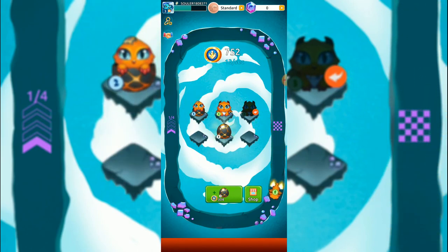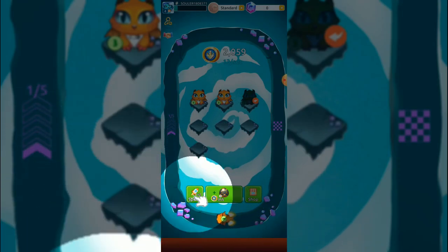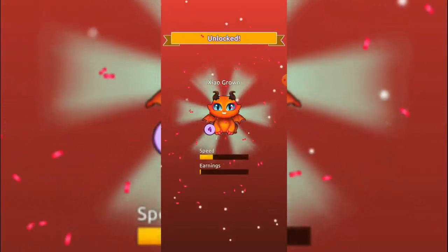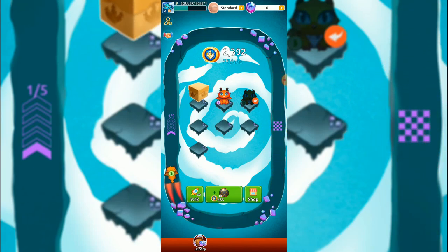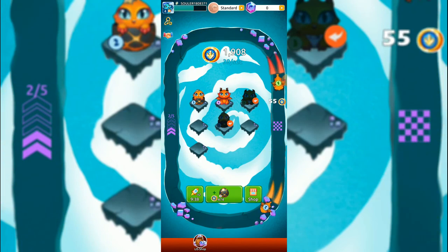Two, four - okay. The speed of the dragon increases, so I can speed up. If I merge these two it will create the level four dragon. We'll just step to next - this is interesting and we have some more dragons. These are the baby dragons.